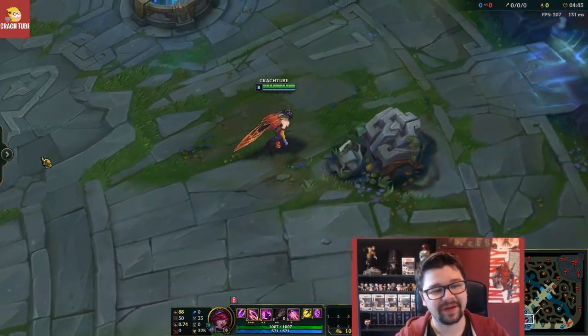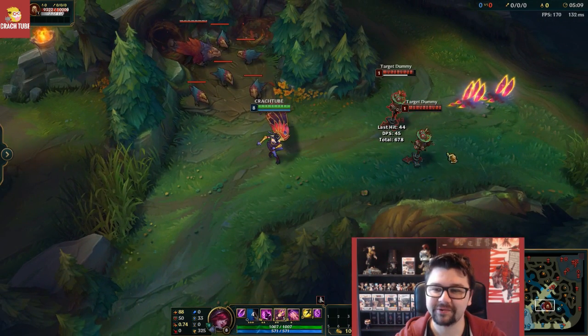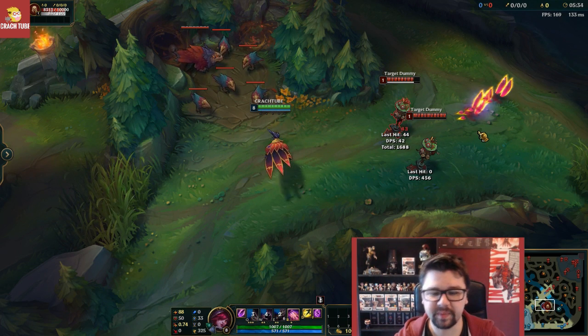Let's have a look at her abilities. Auto attacks and Q abilities — I like the feathers, they're cool. I really like the color of the feathers, the purple-pink. It looks cool.